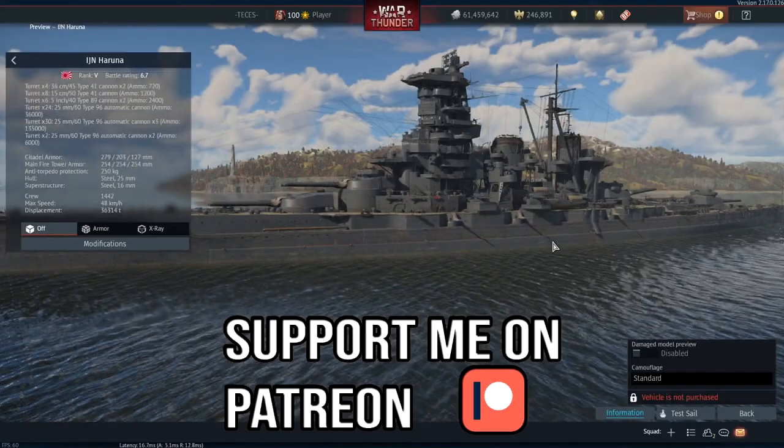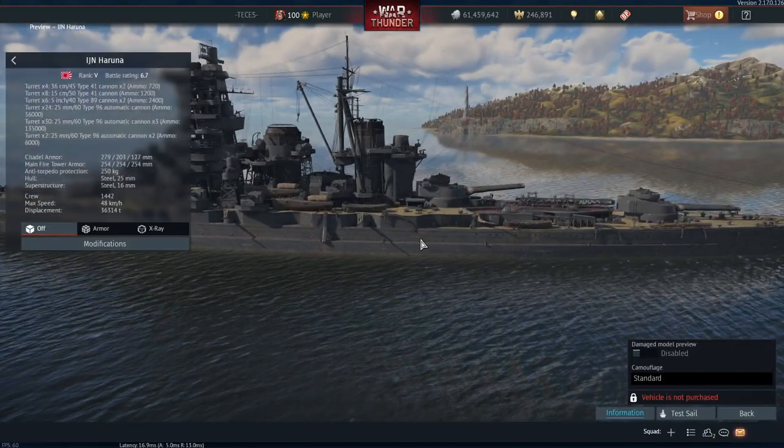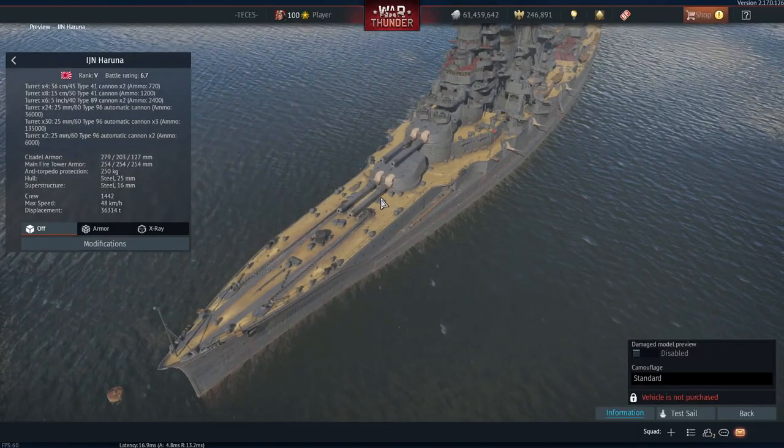Hello everyone, hope you're doing well. This is the vehicle on offer for the summer quest for the naval side of things, and it is the Haruna. It is for the Japanese, rank 5, battle rating 6.7, and it's kind of similar to the Congo, at least in a few ways with a few slight differences.